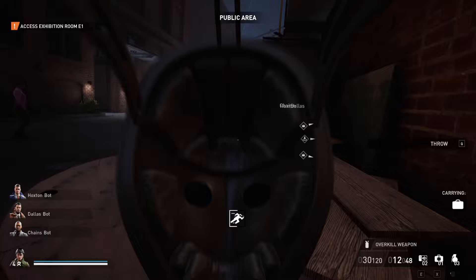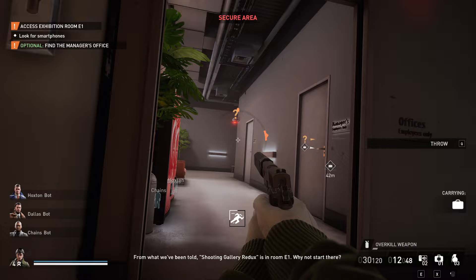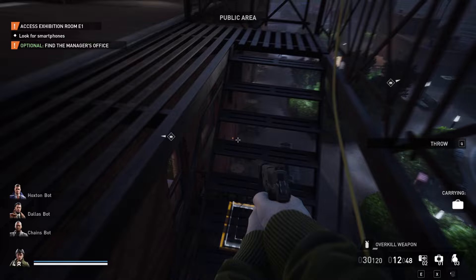Next you want to gain access to the second floor of the building and find the security room. There's a ridiculous number of cameras in this heist and it's really hard to do anything while they're up, so disabling them should be your top priority. The security room will always be in one of three hallways accessible from stairs on the roof, so if you don't find it right away, go up to the roof and try one of the other hallways.